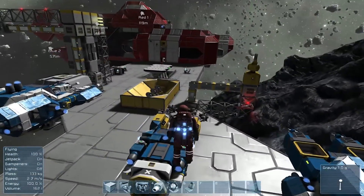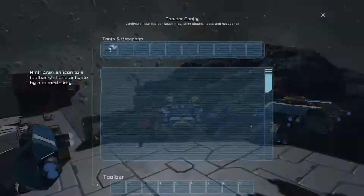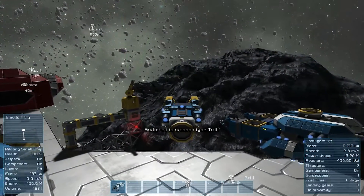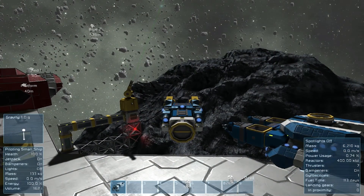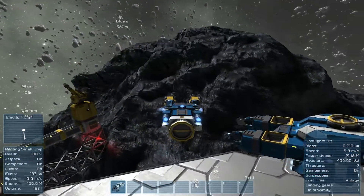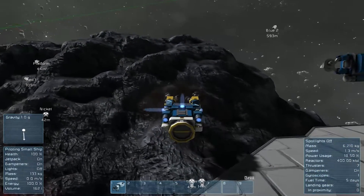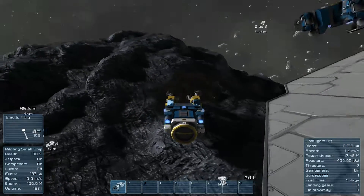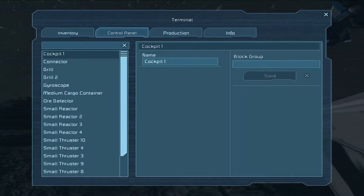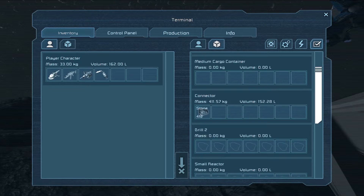They've overhauled the conveyor system. At the moment, you can see there's nothing but uranium on the ship, so let's go get some stone since it's here. My keys got remapped, I think, because a lot of my buttons aren't working the way they used to — probably a byproduct of the update. Okay, so we have 412 stone in the connector.